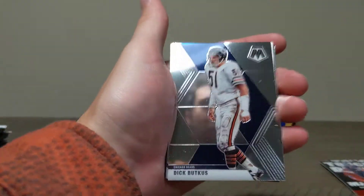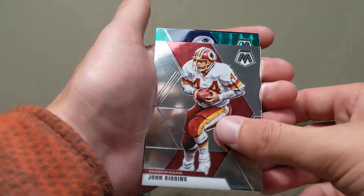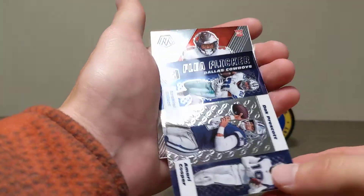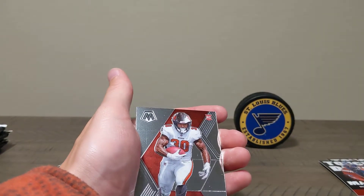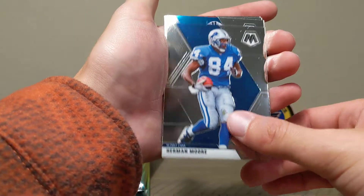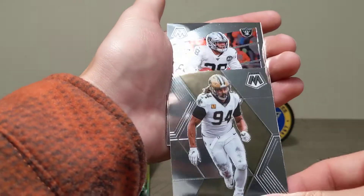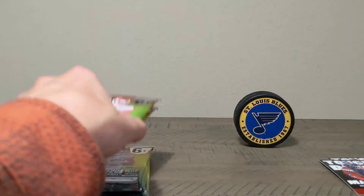Dick Butkus, Leonard Fournette, John Riggins, Julian Edelman green Mosaic. Man, you gotta hate it for Dak Prescott — that was a nasty injury he took there. Keyshawn Vaughn rookie card. Not cool to see that happen to that guy — whether you like him or not, it's never cool to see somebody take an injury that could potentially ruin their career. DJ Moore, Warren Sapp, Cameron Jordan, Josh Jacobs Got Game, and a Brian Urlacher Hall of Fame. That might have been the worst pack I've ever opened in Mosaic.